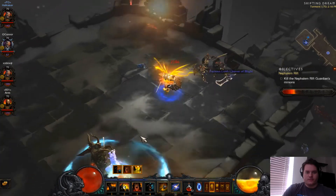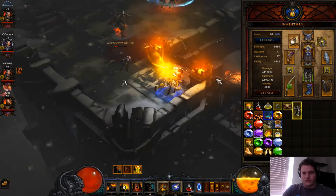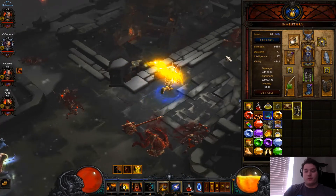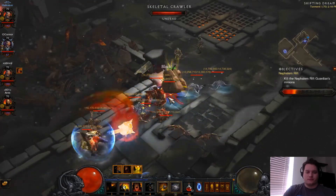That's not the end of the world. My DPS with Battle Rage is 441,000 — almost 442,000. And my toughness is at 12 million, almost 13 million. So that lets me get in and survive those big encounters quite effectively.